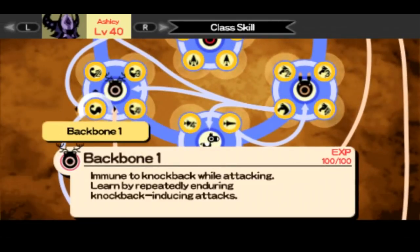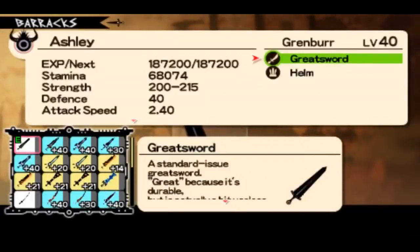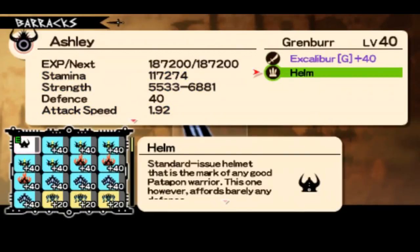I'm showing here Backbone 4. If you develop Cana Assault, you can get fire, ice, knockback and stagger immunity for your Gremble. I'm picking the ice set.